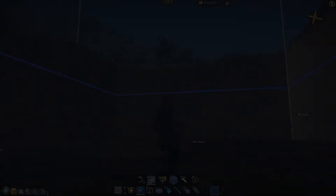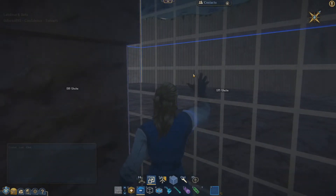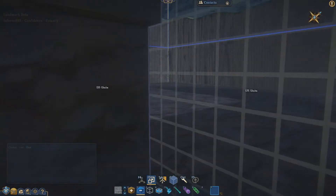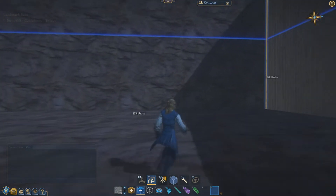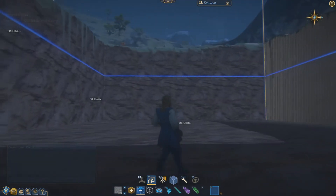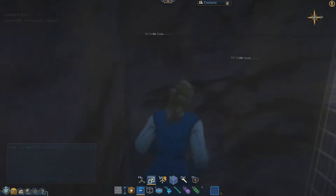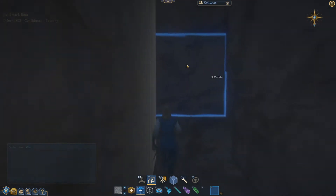We got a decent amount of area to work with now. We'll just roll with this. I'm starting to think what we should do with this. Yeah, this is good. We'll make a home down here. Of course, we're gonna need to get back up, and we're gonna need an actual legitimate ramp. So we'll just fix up the top now.